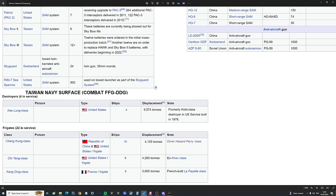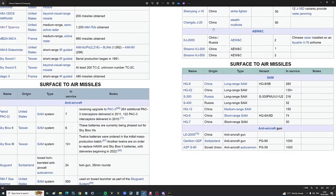Taiwan's navy is fairly measly. Destroyers: four Kee Lung-class converted 1970s Kidd-class from America. Frigates: 10 Cheng Kung-class Oliver Hazard Perrys, six Chi Yang-class (Knox-class frigates, possibly 1960s-70s), and their most modern vessel, the Kang Ding-class — French frigates with limited armament from the late 1990s. Six of those, 26 vessels total.